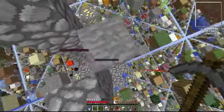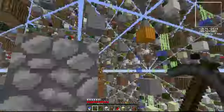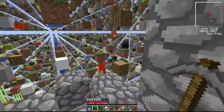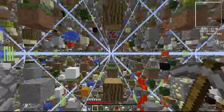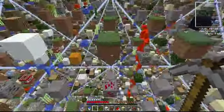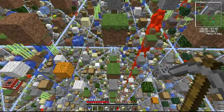Damn you, Sethbling. Here I am thinking your map's gonna be all fun and games — which it is, it's a very fun game — but then you bring out randomly updating lava blocks that are like a timed trap. They only grow when you're in the chunk. You evil, evil bastard. I love you.